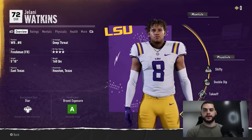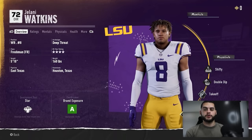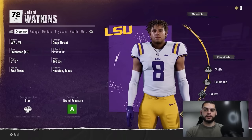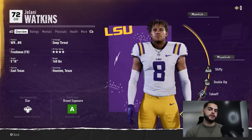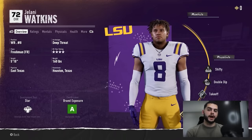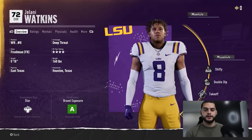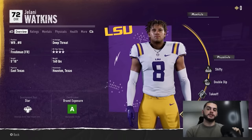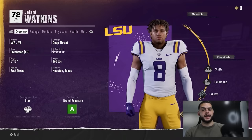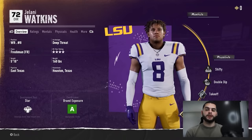Let's start with Jelani Watkins, my freshman wide receiver. He's a 72 overall. The first thing you want to check when looking at player progression is the bottom left corner — that's the development trait. He has Star. There are four development traits: Normal, Impact, Star, and Elite. If you're a Madden guy, Normal is like Bronze dev, Impact is like Star dev, Star is like Superstar, and Elite is like X-Factor.